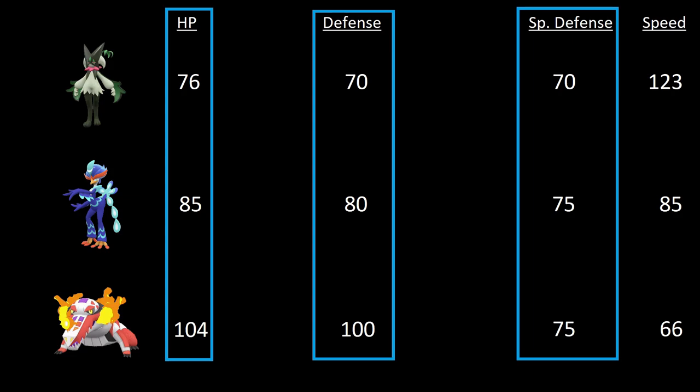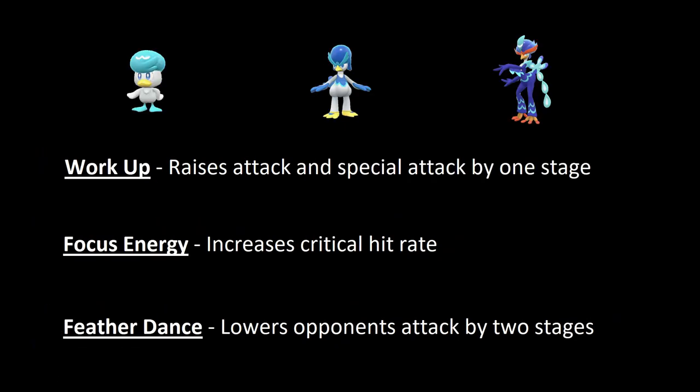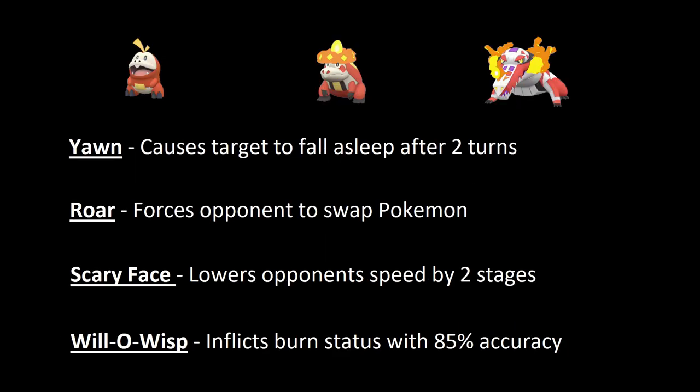Do any of them naturally learn a status-only move that might be useful? The Sprigatito line learns Hone Claws, Grassy Terrain, and Worry Seed — Hone Claws is useless without attack moves. The Quaxly line is even worse, learning Work Up, Focus Energy, and Feather Dance. But the Fuecoco/Crocalor/Skeledurge line learns Yawn, Roar, Scary Face, and Will-O-Wisp — each of these has at least some potential to be useful throughout the game. Fuecoco and its evolutions are a no-brainer.